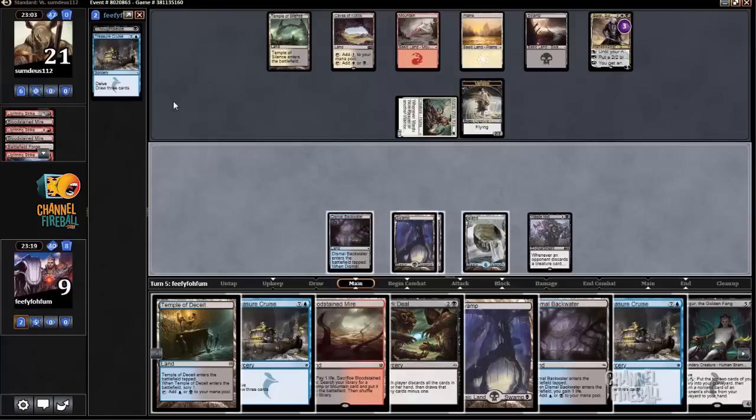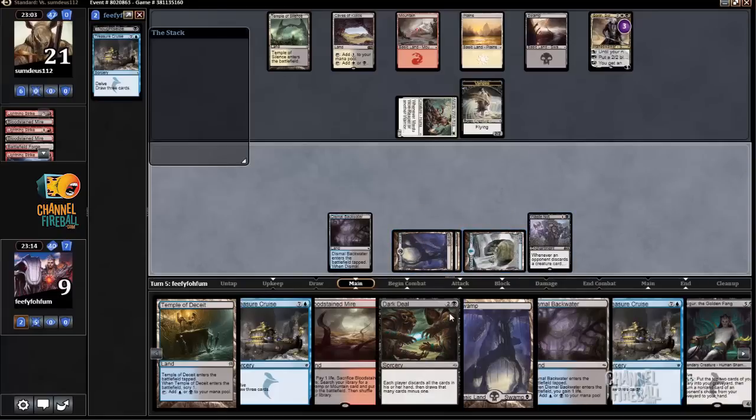Tasker was a good draw — actually, never mind, Tasker wasn't a good draw. I can't cast it and Dark Deal in the same turn, so I'm just going to cast Dark Deal right now and hope for the best.